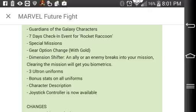Dimension Shifter seems interesting — an ally or enemy breaks into your mission, and clearing the mission will get you biometrics. My guess is that, say, if it's an enemy and you're playing a stage with biometrics for Black Widow, randomly Venom jumps in. You'll maybe have to beat Venom with Black Widow, and then you have a chance of getting the Venom biometrics. Hopefully we'll see what it actually is once you get in there.